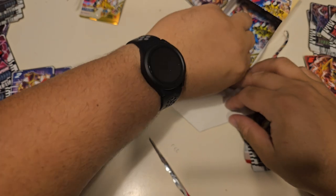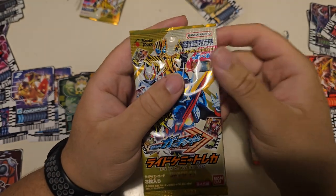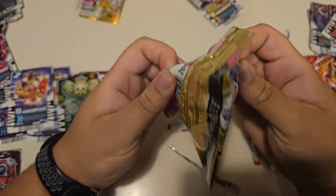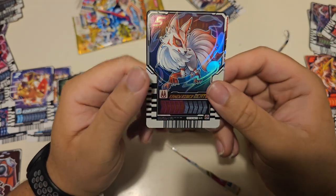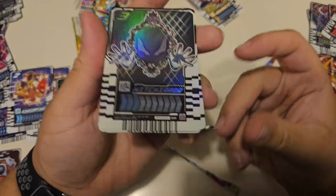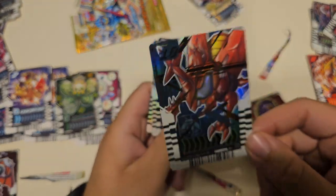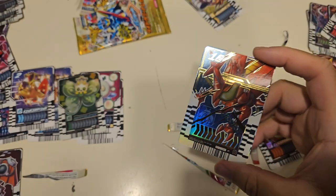And our final pack - let's tear this bad boy open. Kamen Rider Geeks - the original Geeks, that's pretty cool. We got the SR Mite Mirror! Let's go! Absolutely frickin' peak. And we got the X-Beetle, which I currently see as the Chained Beetle for the Kenzaki deck. And that's all the cards that we opened.